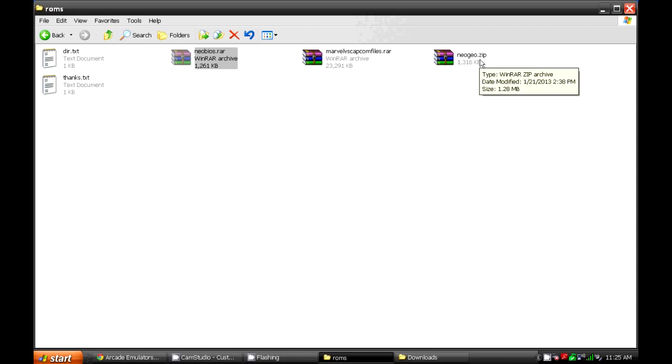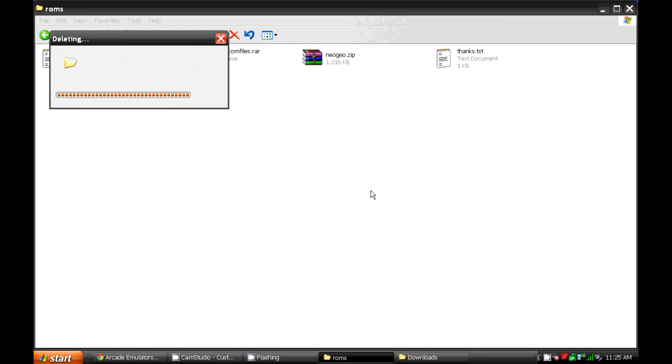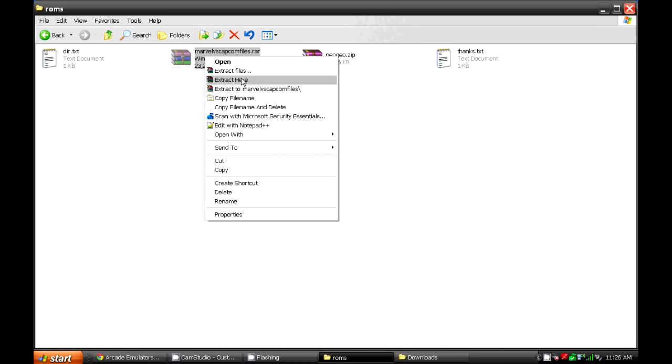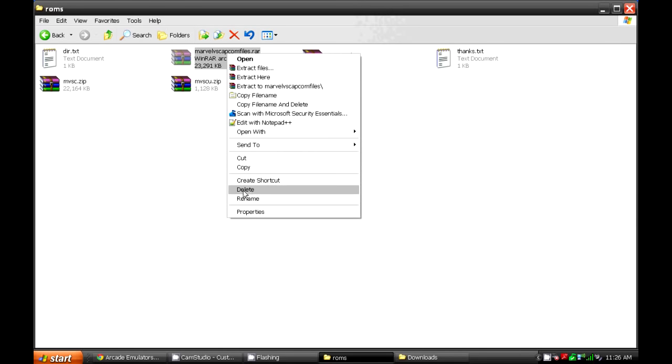Now once you've extracted it, you can delete the RAR file. Delete the RAR file once you get the zipped folder. Now make sure you leave those files zipped, or else the games will not work.